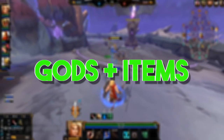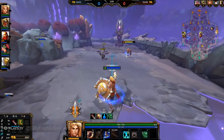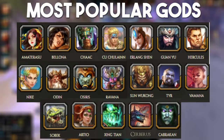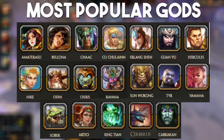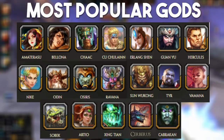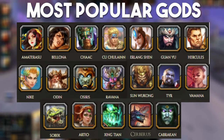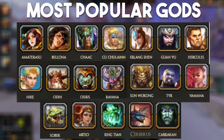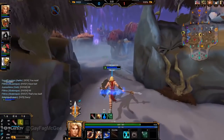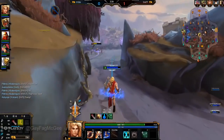Moving on to gods and items. In terms of gods, as I mentioned before, you'll be playing tanks for the most part. Literally any warrior is fine for solo lane, but there's also a few guardians, the most prominent of which are Artio, Xing Tian, Sobek and Cerberus. You might also see the odd Athena, Ymir or Kuzenbo in the solo lane. The thing that makes these particular guardians more successful where others in the class aren't is their above average lane clear, and often they have some decent sustain as well. Sustain and wave clear along with boxing potential are some of the most important things to look for in a solo lane god.